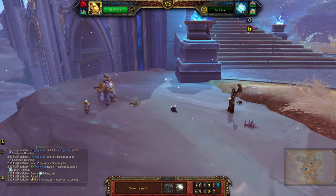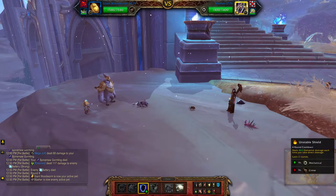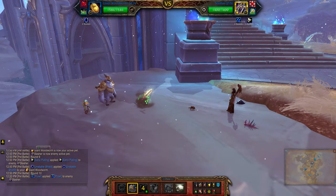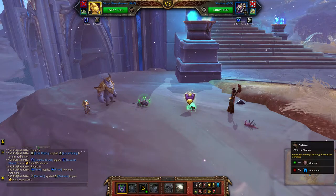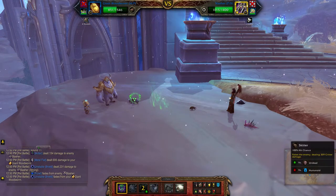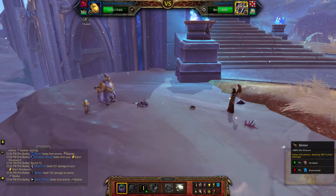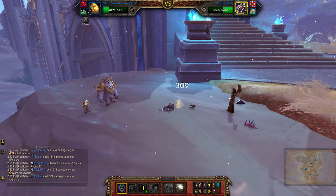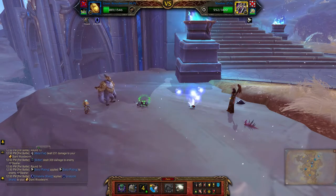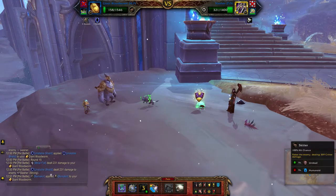That's the way. With this one I'm going to apply my shield — Bark Skin. Skitter. Keep going with the first ability. Unstable Shield. Bark Skin. Skitter.